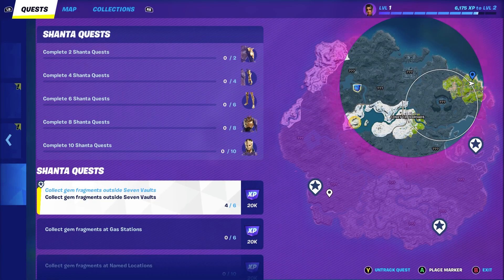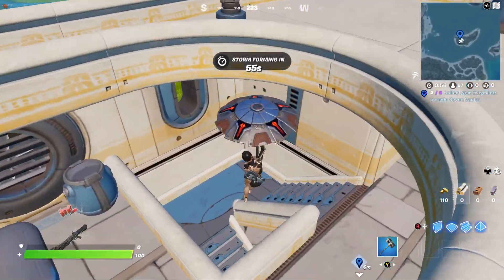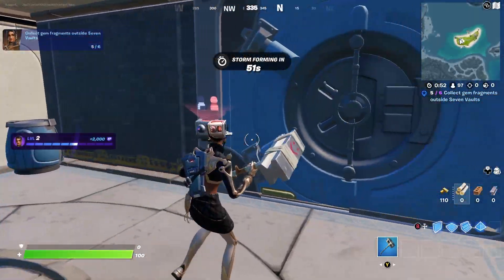The other locations aren't in the zone anymore so I have to start a new game. New match — let's go to gem location number five. Let's go down the stairs over here, and near the vault we can find gem number five.